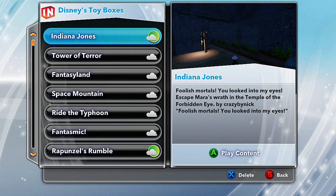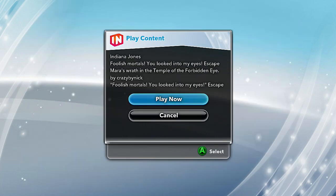We're doing this very first one called Indiana Jones — what a quickie, right? I'm also doing the Lego Indiana Jones Original Adventures, and now we've got this. So let's go ahead and do this one called 'Foolish Mortals': look into my eyes, escape Mara's wrath in the Temple of the Forbidden Eye, by Nick. Let's check this out — hopefully it's fun.